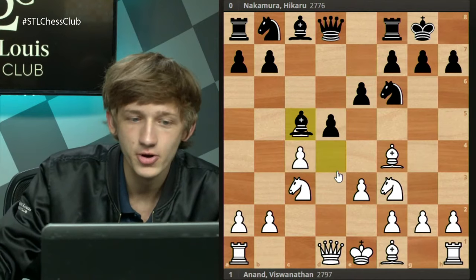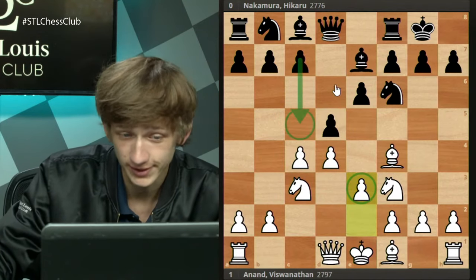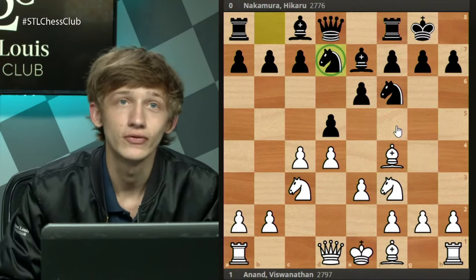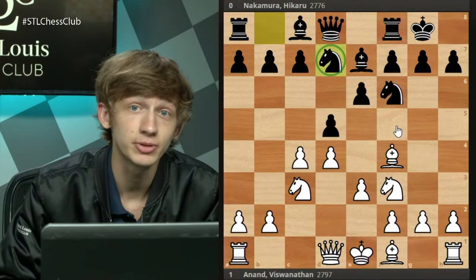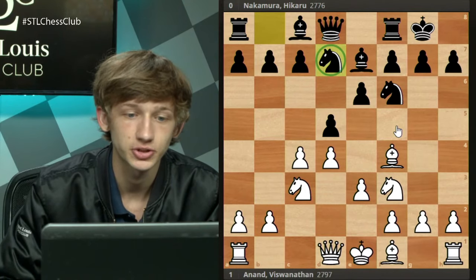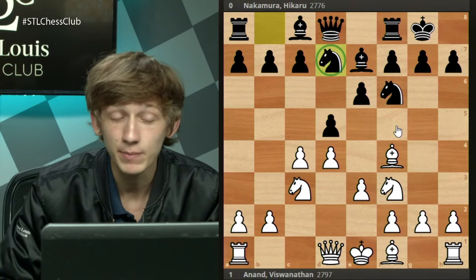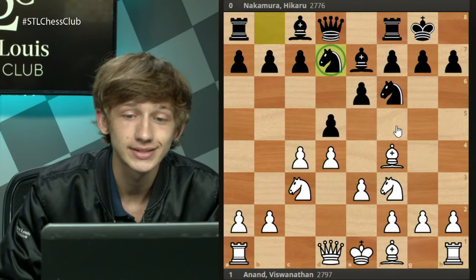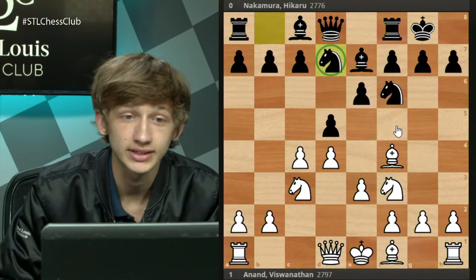Hikaru has decided that rather than go for the c5 lines, he is now a main proponent of the move Nb to d7. This is going to be our starting tabia for today's lecture — the position that people with the white pieces keep getting against Hikaru, and the line they are really testing him in.